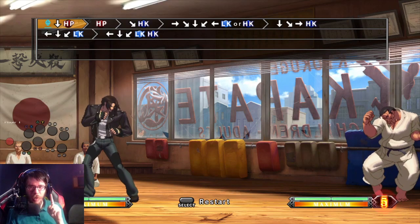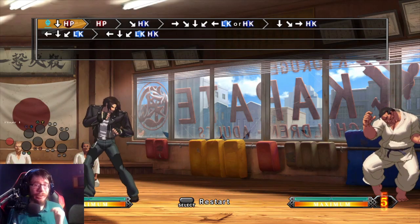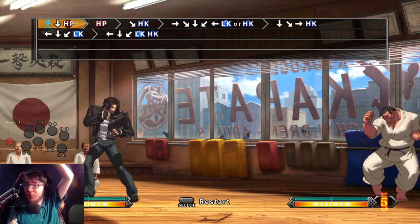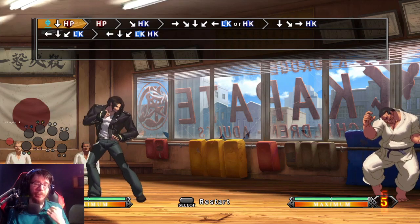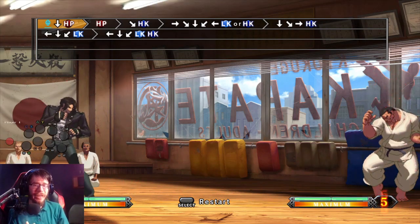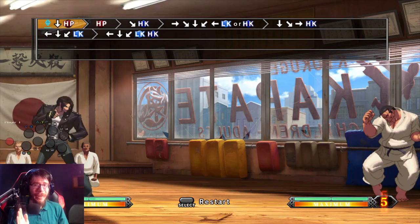Watch me as I jump and watch how early I press this button. I'm doing it so early that he actually comes down with a jumping light punch, then lands, then does the special move. So what this is, is the button hold trick. If you do a special move and you hold the button down, the game will wait until it is time to do the move before doing it, up to a certain maximum.